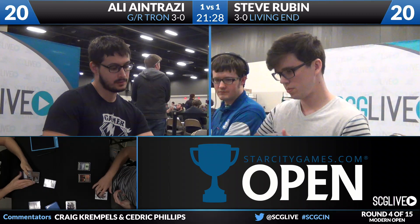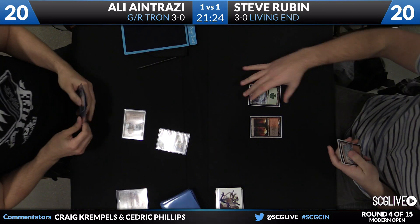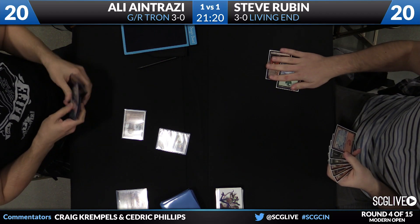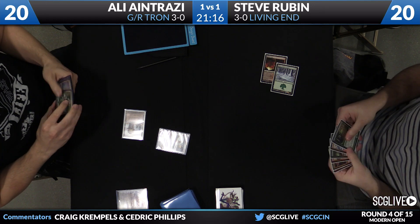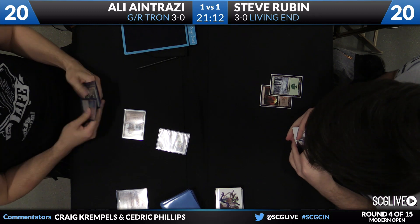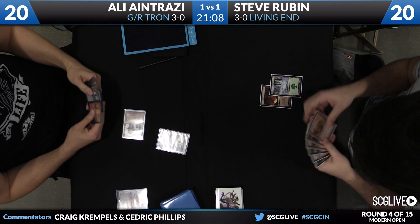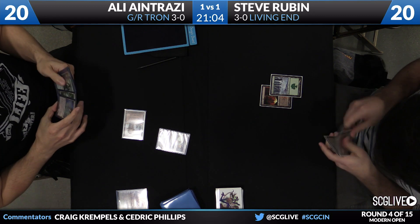In game number three, both these players are 3-0. For Ali, he's got Nurse's Mind. I'm not sure what the play was that turn — see if we can get a better look at that. Do apologize for the glare there. Looks like a Chromatic Sphere for Steve. And these decks, a lot of times, they'll just be like two ships passing in the night — they're each kind of doing their own thing. They don't have a lot to attack what the other person is doing.